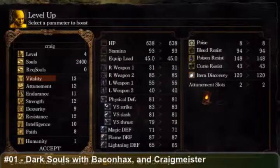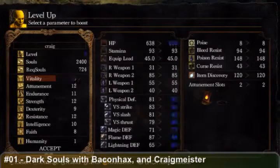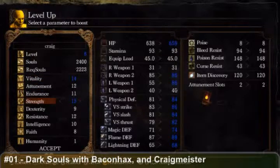I'm happy with Vitality, but let's go ahead and add a little bit on Strength, just because I want to wield a good weapon. Are you going to go for that sword? Actually, now that I'm thinking about it, I remember that we want to get Dexterity so we can use the bow efficiently.